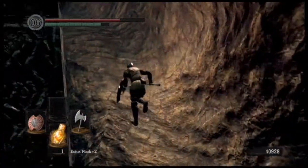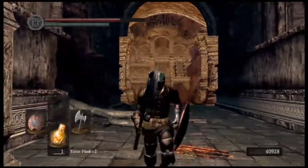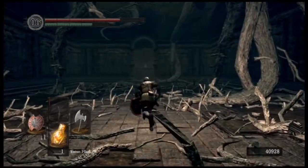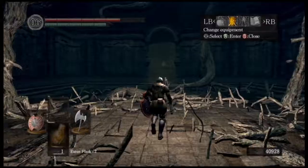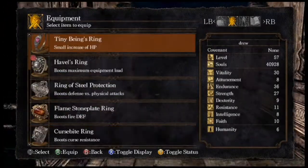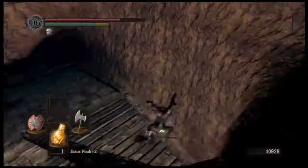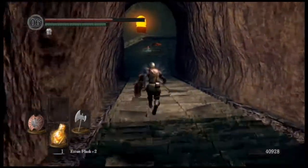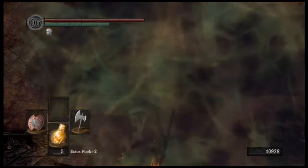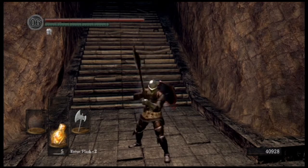That's pretty much it for the majority of content in this part. We are back in the Demon Ruins - that's where the Taurus Demon was, and this is where we fought the Demon Firesage. I like to use the route from this bonfire to the Bed of Chaos because there are less enemies to deal with and it feels faster. Because I can almost guarantee you will die at least a few times on the Bed of Chaos - it's kind of a pain. I'll explain that in the next part. Make sure to like, comment, and subscribe if you'd like to keep up with my videos. I'll see y'all next time when we take out the Bed of Chaos.